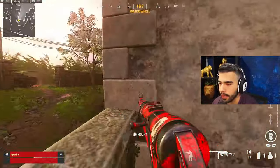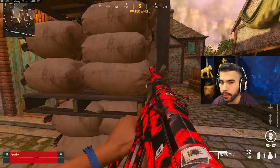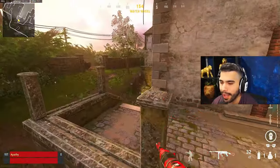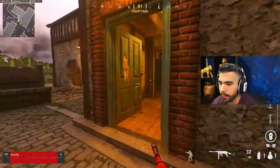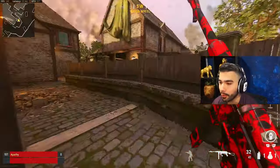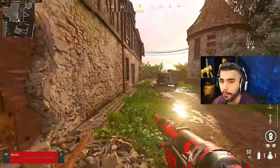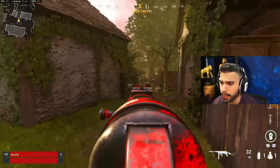When you jump shot you're ready to fire right away, whereas with a slide cancel you have to come around the corner, aim in, and then shoot - that half-second difference can be everything. I'm not saying slide canceling is horrible; you can still slide cancel to clear things out. But when you know someone is there and they know you're there, it's often better to take a straight gunfight or jump shot the corner. Oh, and don't forget you can also bunny hop - that's a really good movement option too.